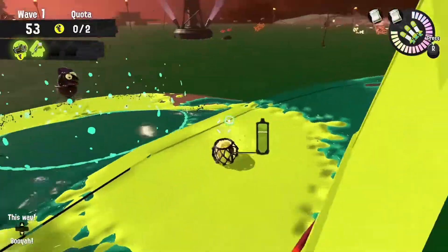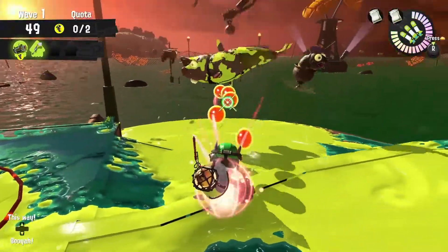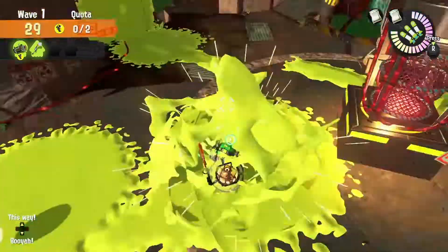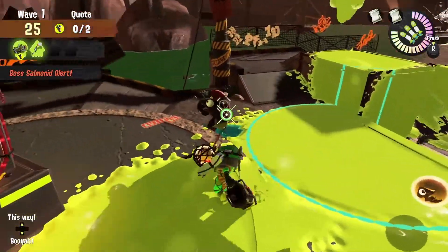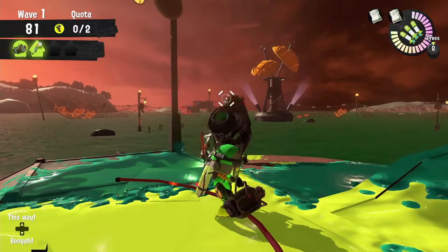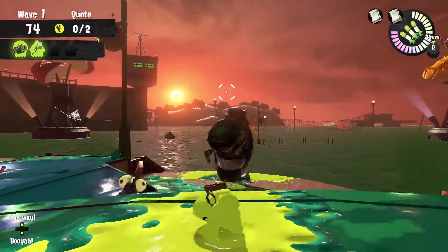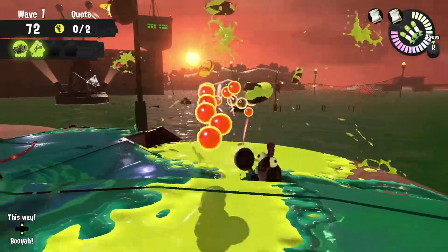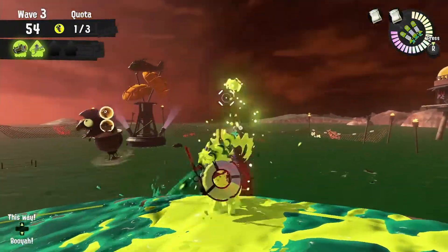Also a tip with Flipper Floppers: try to refrain from hitting the middle of the circle. If you hit the left and right side, you'll be able to get it in two shots rather than three. It also helps to pre-aim Steelhead bombs. And with Stingers, you can hit the ground right at the bottom bucket and take it out one at a time.